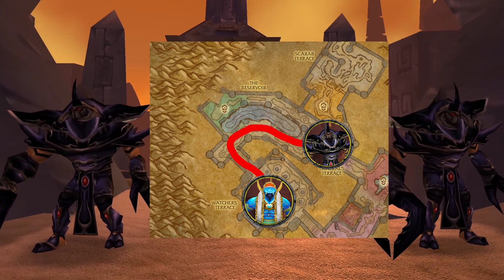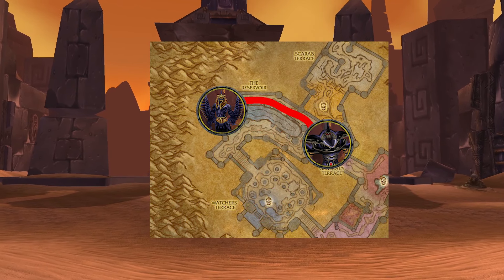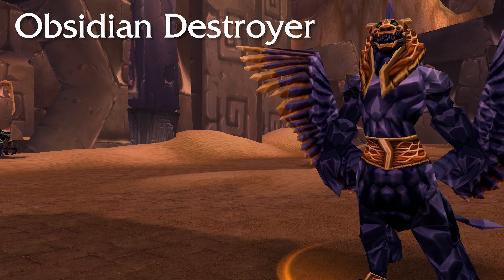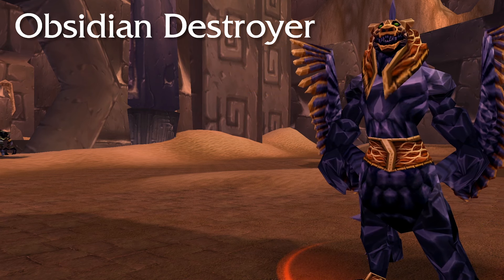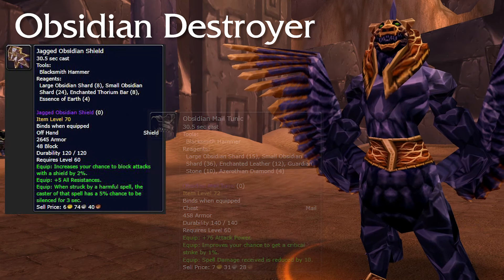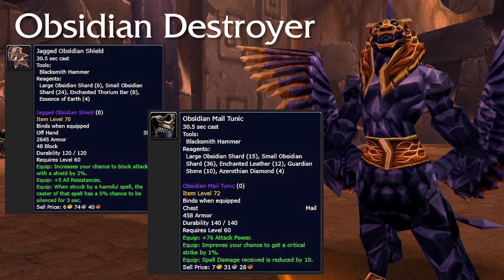From this point, you could go straight to the last boss if you wanted to, but of course we'll be talking about the optional bosses, so go right. On your way, you'll bump into these Obsidian Destroyers. They aren't dangerous or anything, but if you're a miner, you can harvest large Obsidian Shards, which are used to craft valuable gear that you can obtain a recipe for through Cenarion Circle Rep. Just keep that in mind.